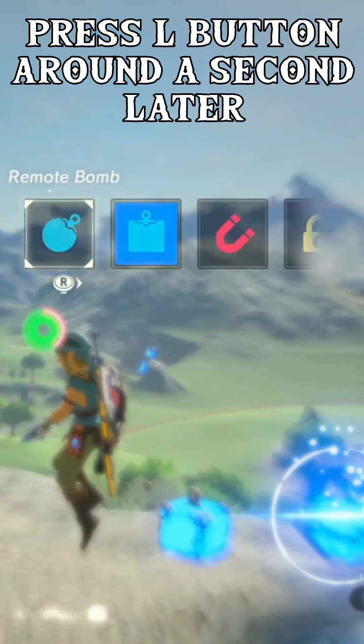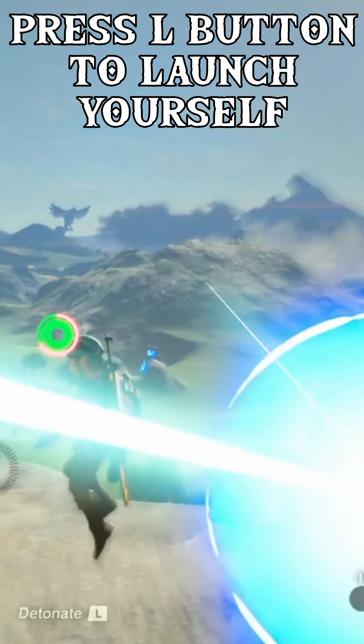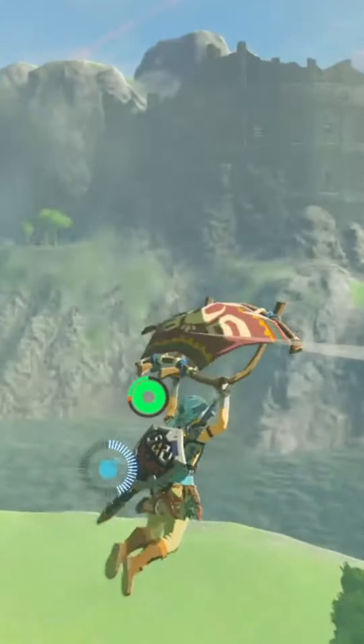Press the bomb button after waiting for a second. Timing can vary. Switch back to the round bomb, then press the bomb button. If done correctly, you will launch yourself to fly fast.